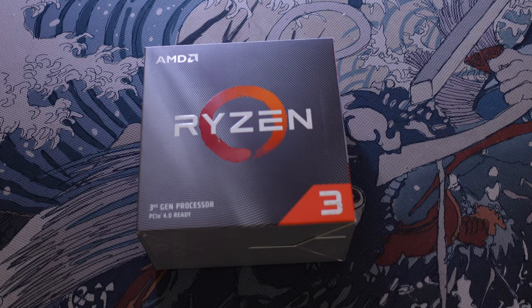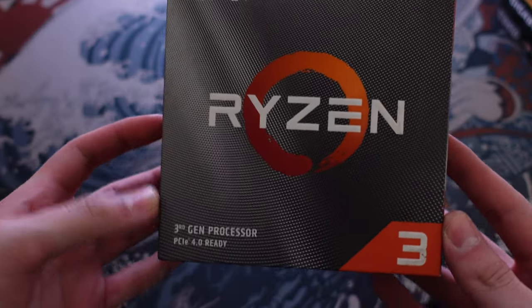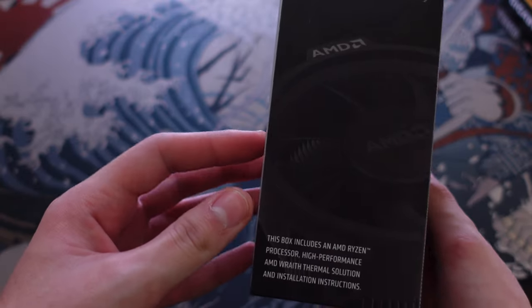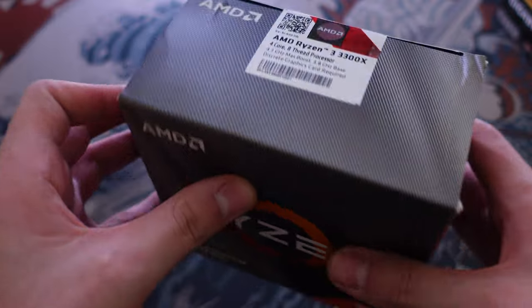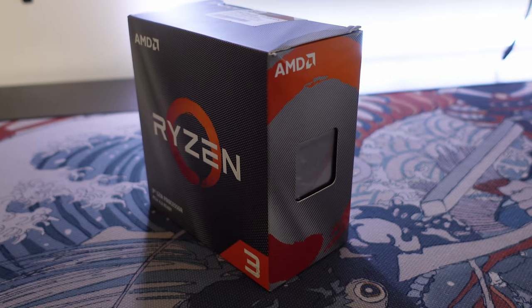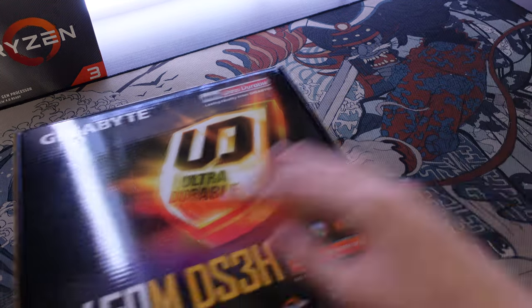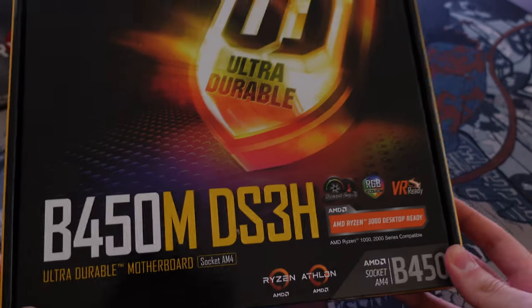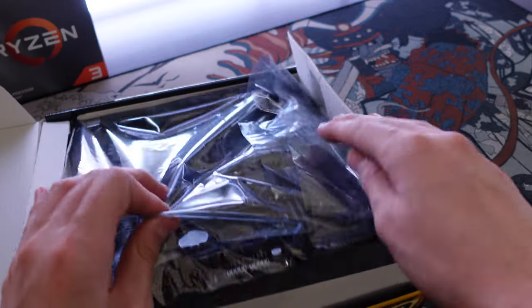The CPU is the Ryzen 3 3300X — a four-core, eight-threaded processor with a base speed of 3.8 gigahertz. Basically it's a pretty fast quad core. Pairing with the CPU is the motherboard: a Gigabyte B450M DS3H, which is a micro-ATX board, and I got it for $40.